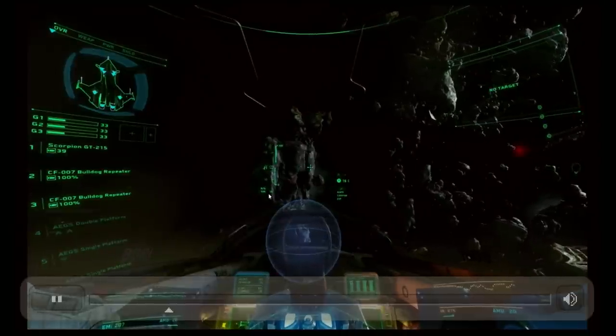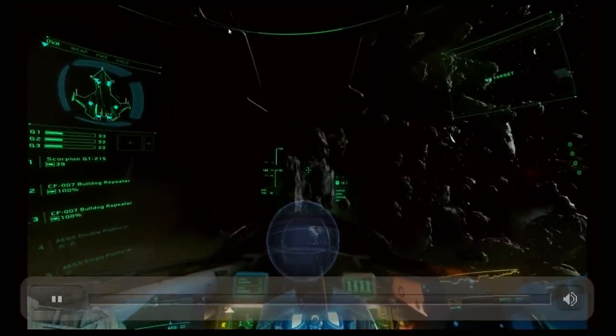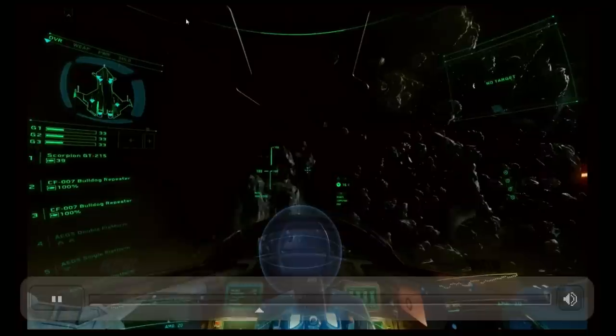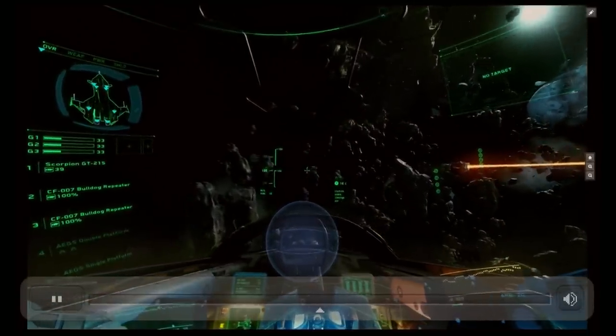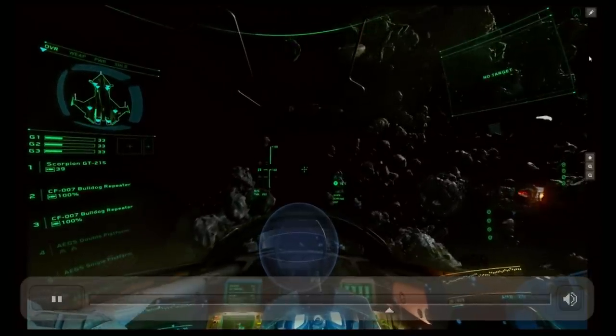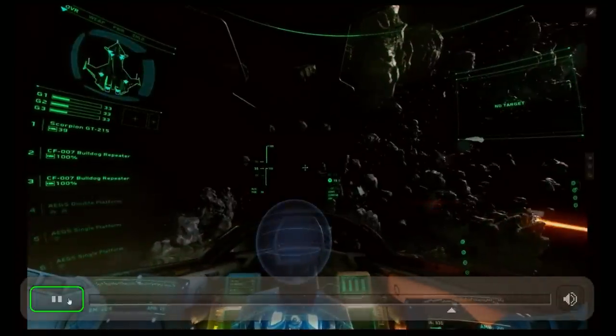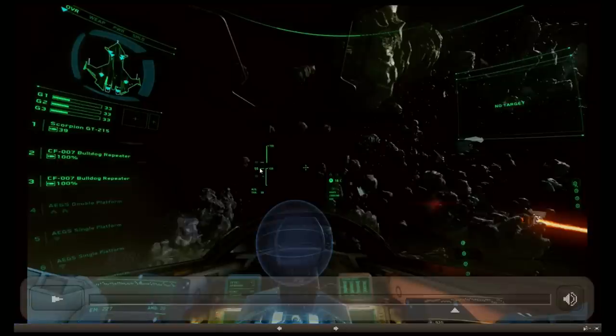If you strafe in the same direction you're already going, you're strafing against your previous velocity, which causes you to slow down — your velocity magnitude won't be as high as possible. Here I'm strafing left and the dust is going right — good. Now I want to go up: up isn't against the dust so that's fine. The key is try not to initiate changes more than 90 degrees off from the direction you're already going — that keeps you at max speed.